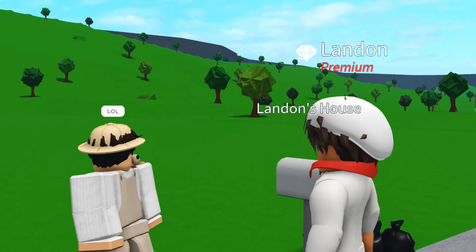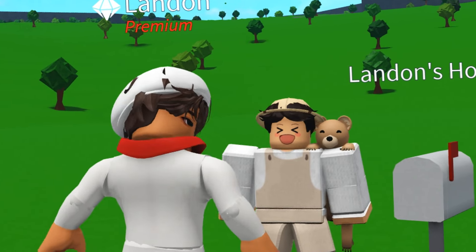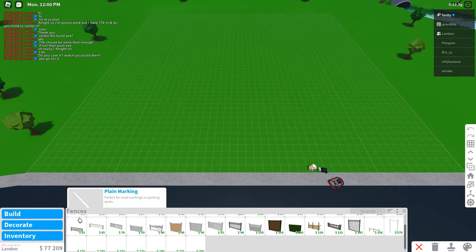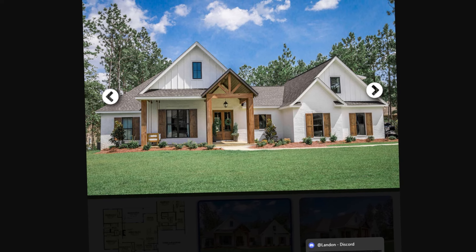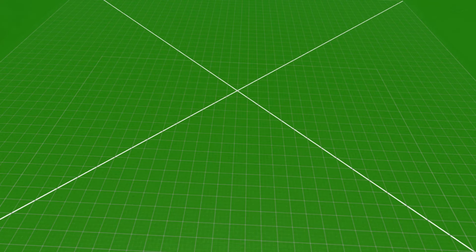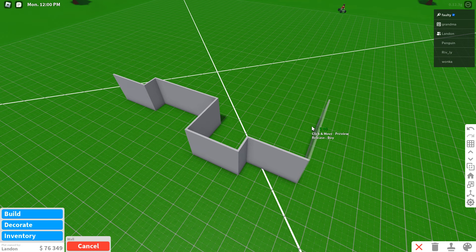In today's video we're gonna be building another subscriber's house, and it shouldn't surprise you that they asked for another farmhouse, which is for some reason very popular. I'm also not gonna do the interior because they didn't ask for it — that's just how I roll. They hit me with some inspiration pictures and they've pretty much chosen the most generic farmhouse possible, like the modern farmhouse you see everywhere. I've actually never tried to make this on my own so it's a good opportunity.